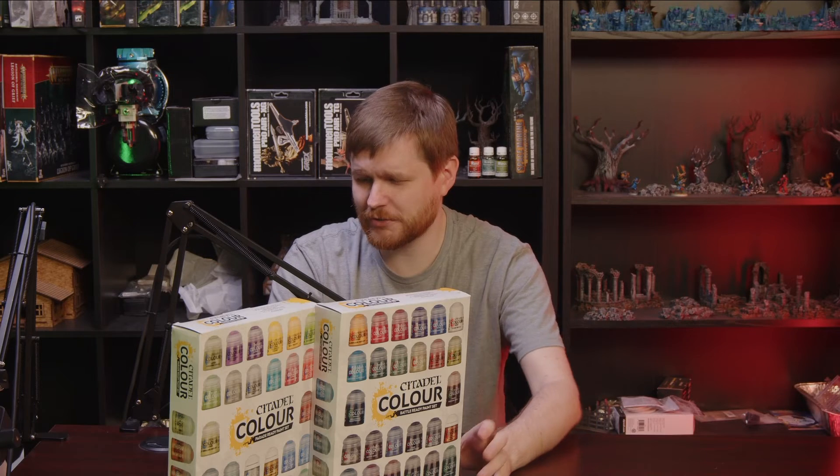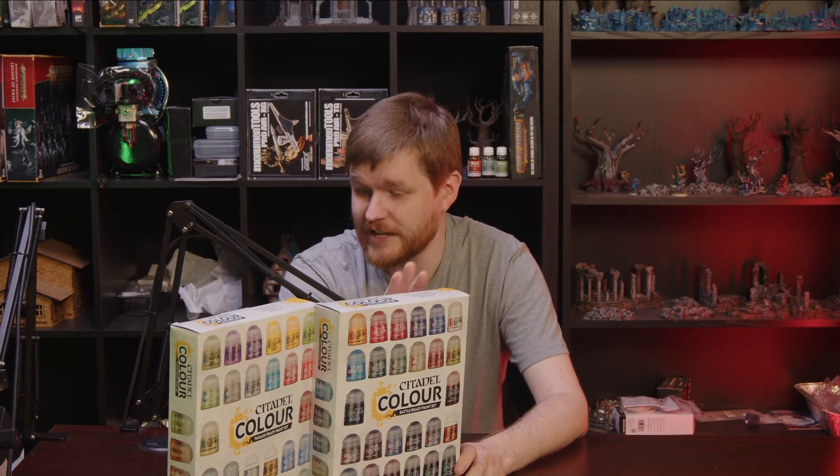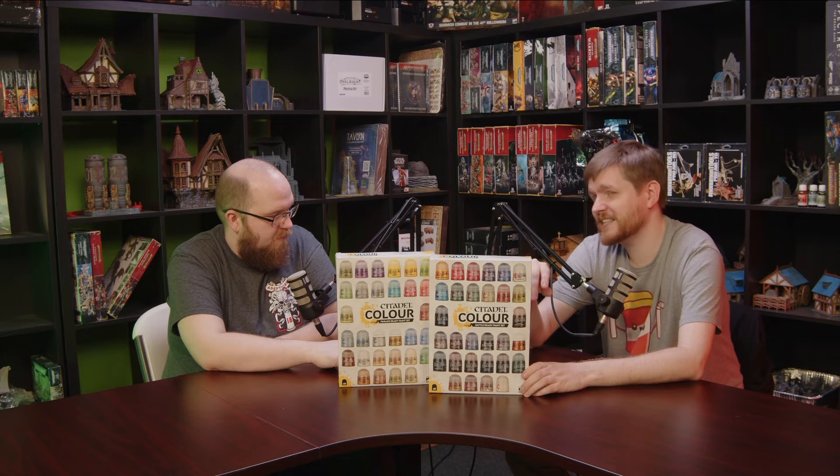We've got two sets here — we've got the Battle Ready and Parade Ready. Battle Ready is GW's code for three color minimum, just kind of get them on the table. Parade Ready is layered with extra details. The Battle Ready is the more expensive of the two — this costs $130 MSRP. You will get basically $157.70 worth of paint in this box, so for the first time in a real long time, this is a savings bundle.